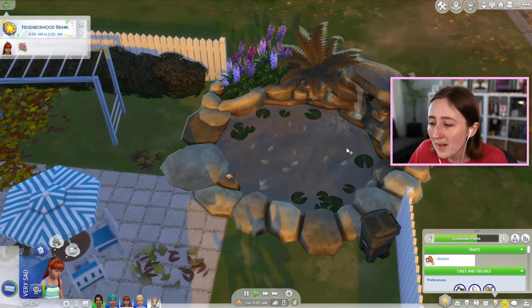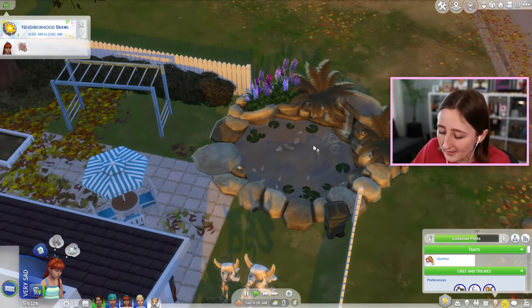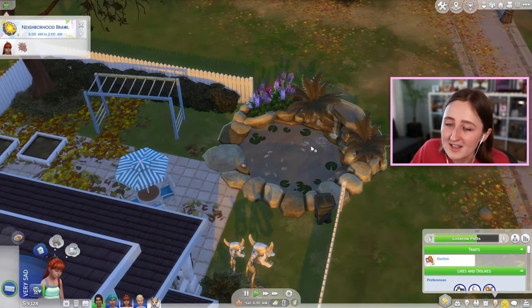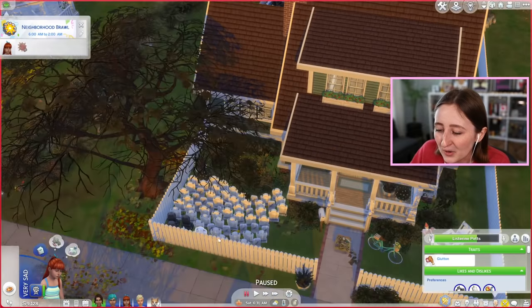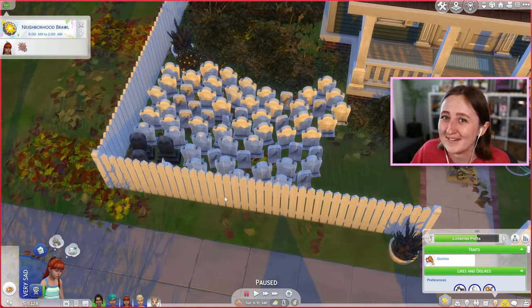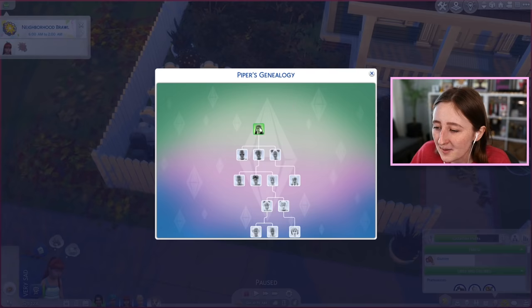This is a piranha pond. Your sims can actually die in these piranha ponds, and you'll notice this is quite a theme of my gameplay. I would be willing to bet that like a third of these graves died in that pond. I don't know if you remember, but on the family tree it says that the first sim, Piper, died by drowning? Oh my god, this is the most ridiculous story.